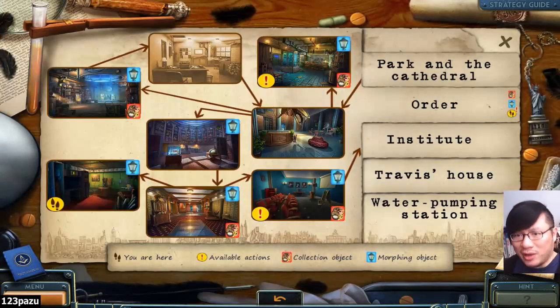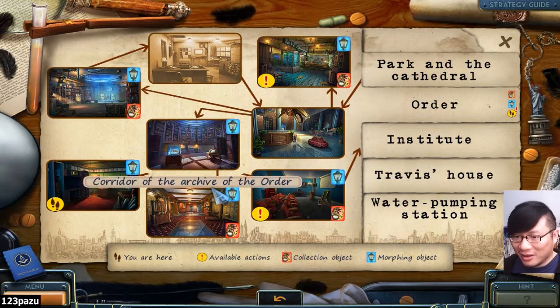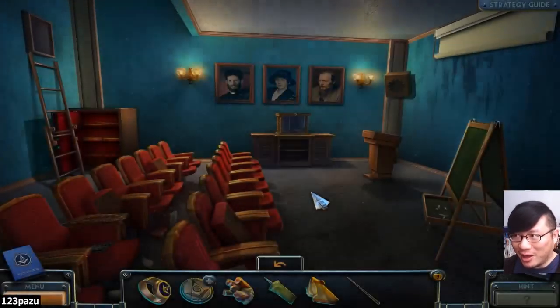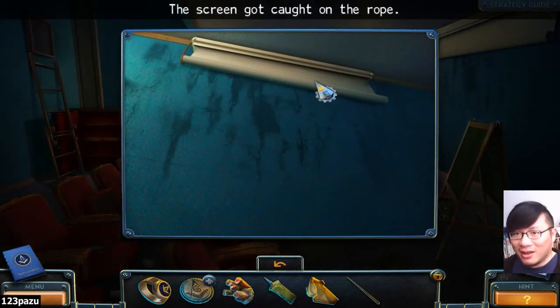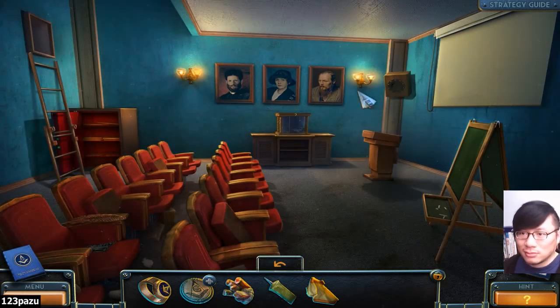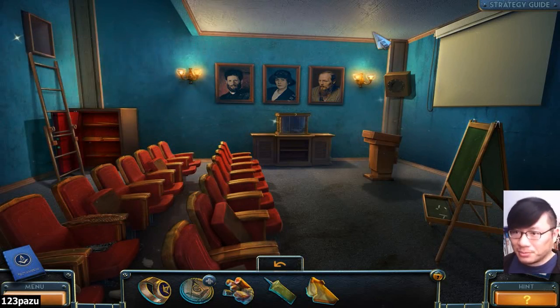Okay, let's look at the map here. We are missing a lot of morphing objects — like one in each screen. And collection items too. Wow, a whole bunch of items we are missing right now. So let's go find some. Oh, the projector screen! Aha! Any extra items? There's one! Right here, morphing objects.